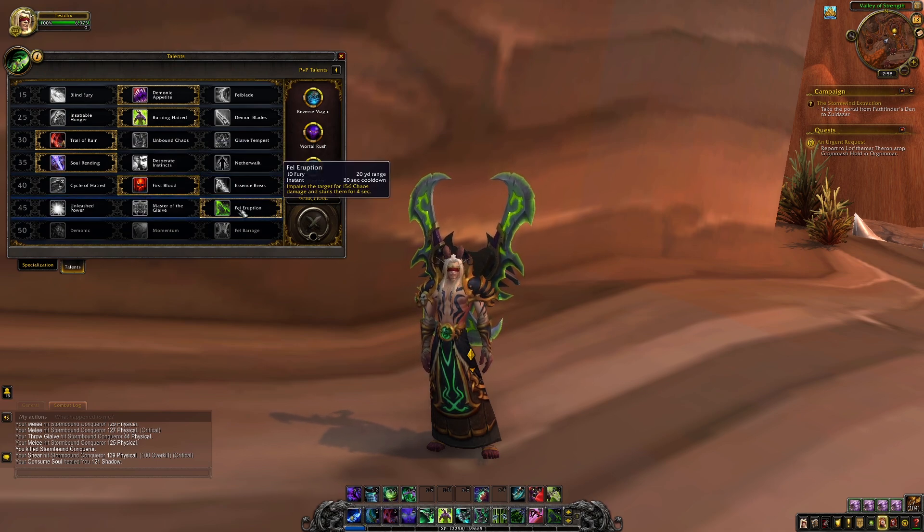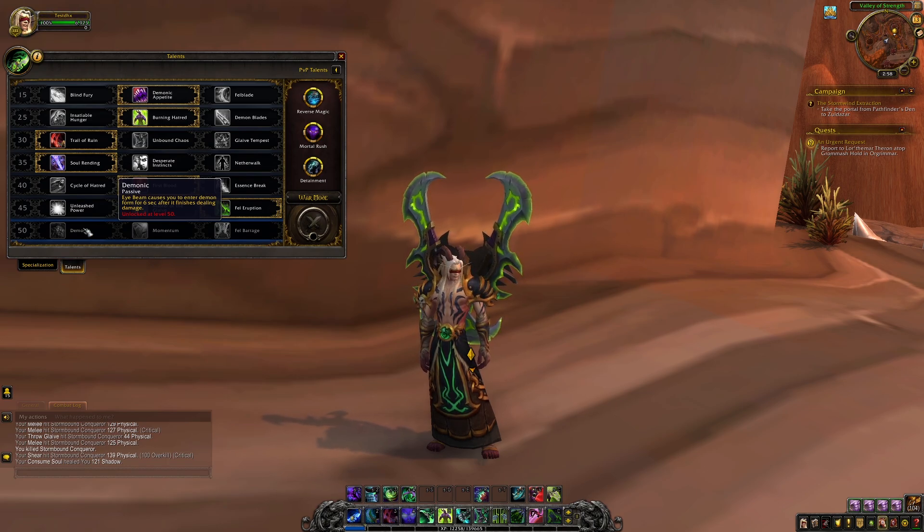Our sixth talent is Fel Eruption, which gives you a strong single-target stun to stop enemies in their tracks for four seconds. Our final regular talent is Demonic, which makes Eye Beam — probably your strongest Fury spender — also put you into demon form for six seconds after you finish dealing damage with it. Demon form is the same form you enter when using your big offensive cooldown, Metamorphosis.